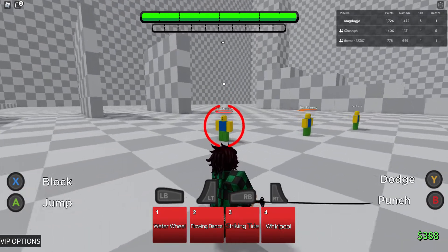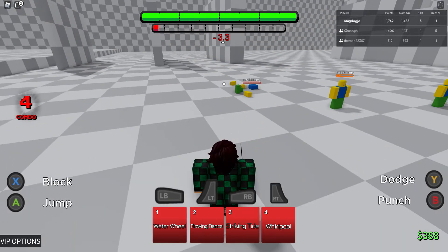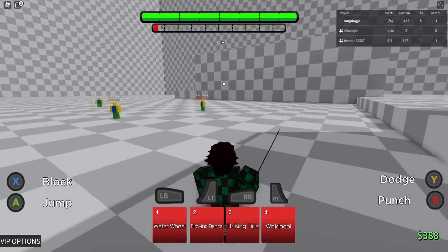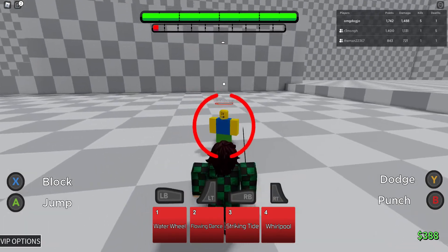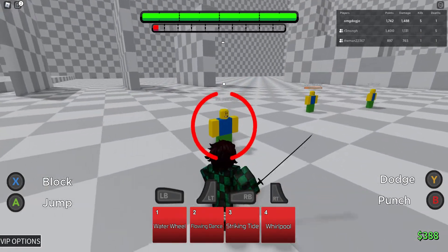Let's real quick finish off on these dummies so we can start doing a little bit of a showcase for Tanjiro. You can see all his moves here — we got Waterwheel, Flowing Dance, Striking Tide, and Whirlpool. We're gonna try them all out on dummies to see what's a guard break and what's not.